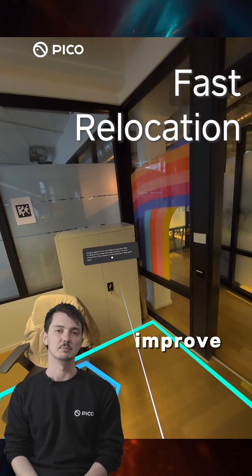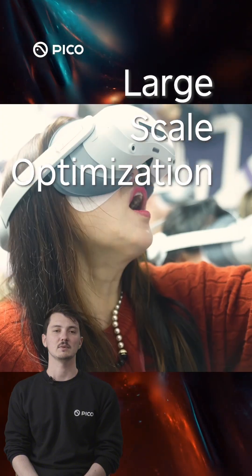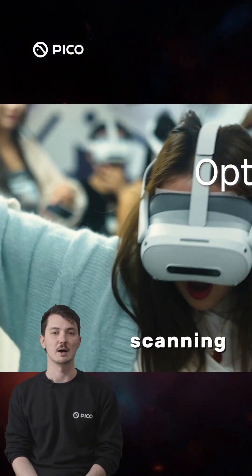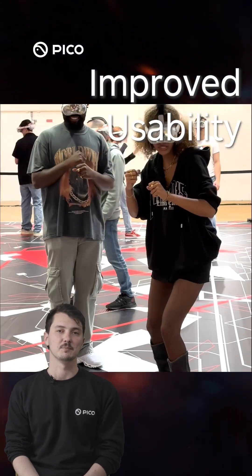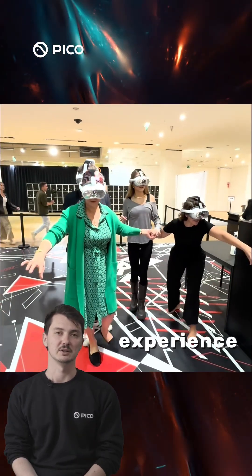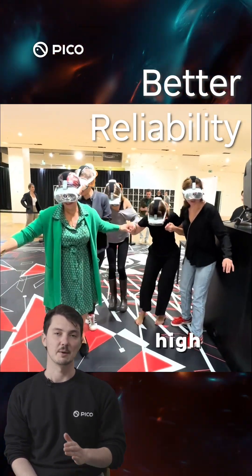Fast relocation improves efficiency for map testing and operational adjustments. Large-scale optimization enhances high precision scanning and pre-built base maps. Improved usability delivers faster map retrieval and simplified scanning for a better user experience. Better reliability fixes low probability failures in high precision mapping.